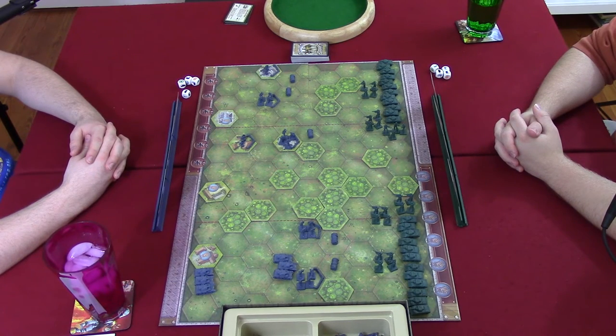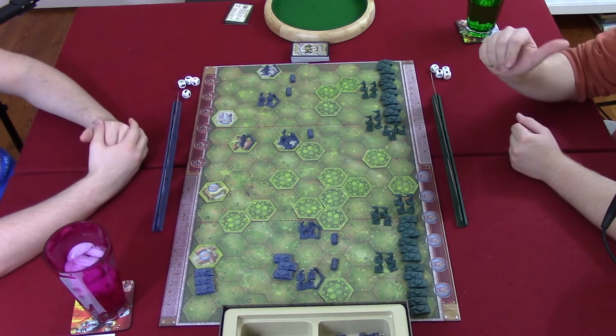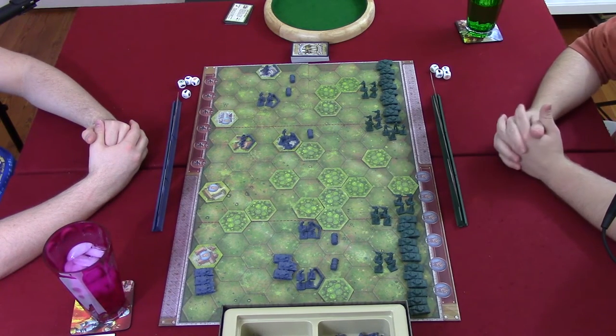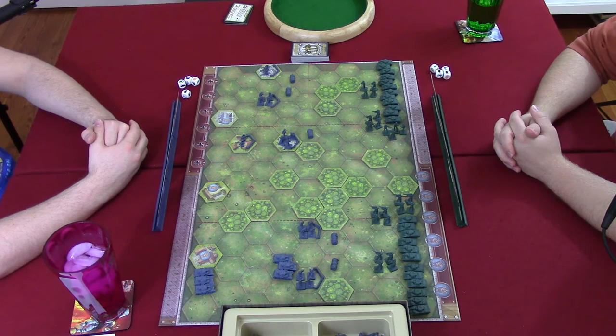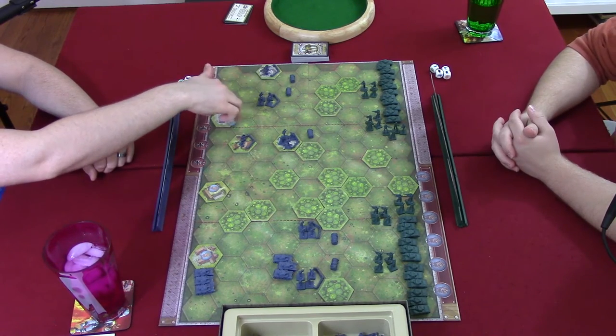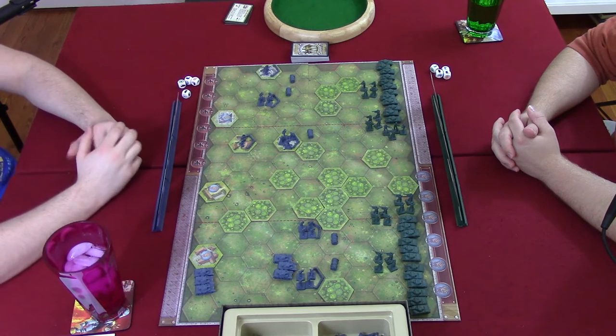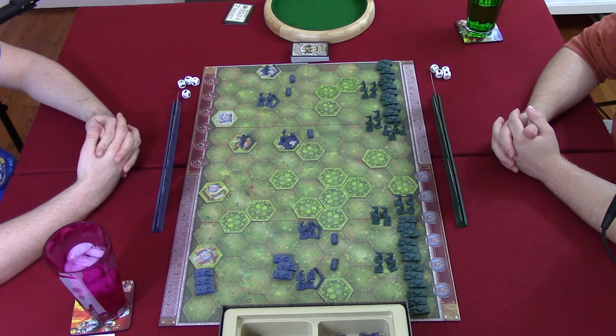Today we're going to play mission number 11 out of the Memoir 44 scenario book: The Liberation of Paris. Travis will be playing as the Germans and Steven will be playing as the French allies. Steven is attempting to liberate Paris. The two ways he can get victory points are by destroying my units or taking the outskirts of Paris. If he ever occupies one of these spaces, he gets to take one of these little tokens, put it on a victory space, and it'll stay there forever. That's pretty fantastic for him.